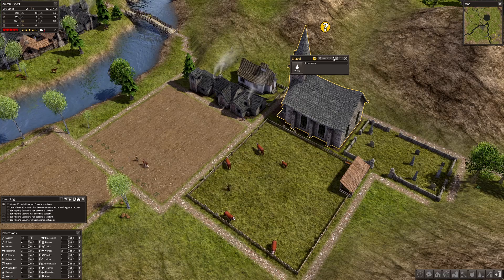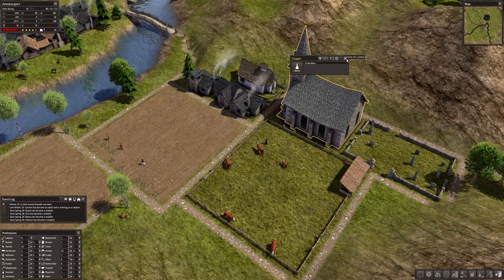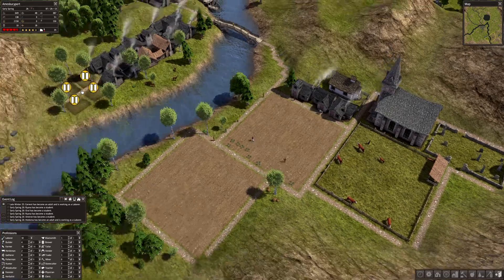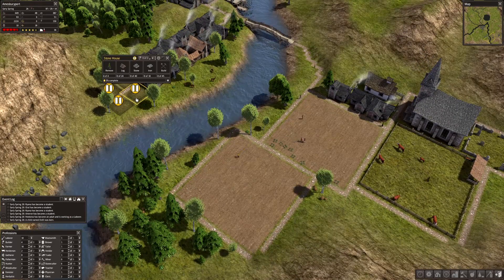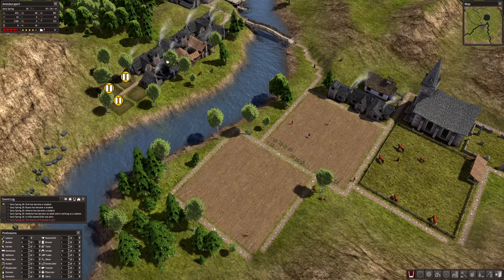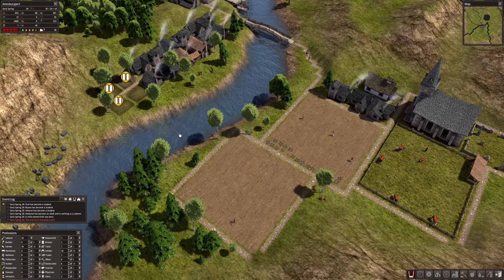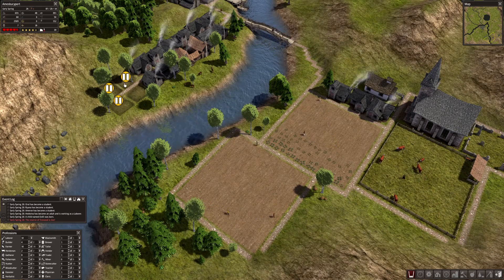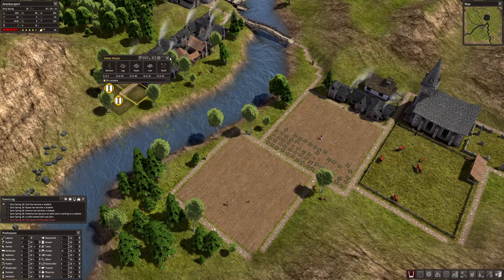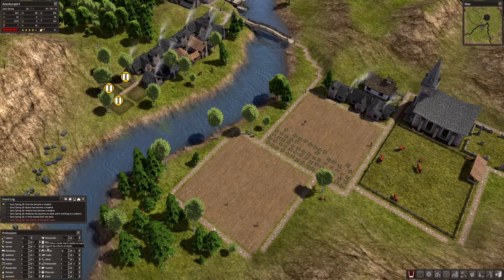We've got four builders right now. The firewood is low but we've only got enough stone for one house, so let's release two of these builders — we're just going to do one house.